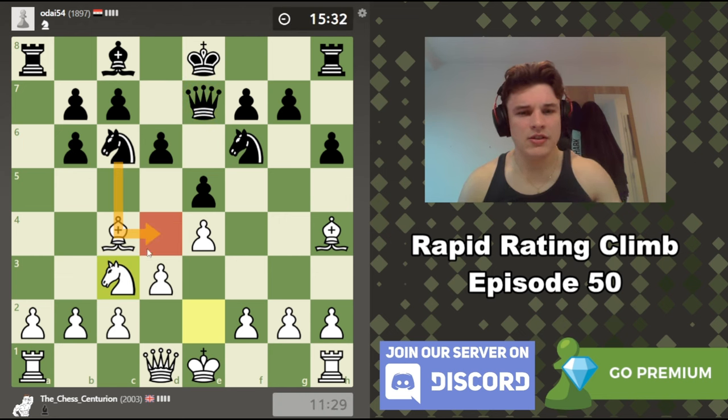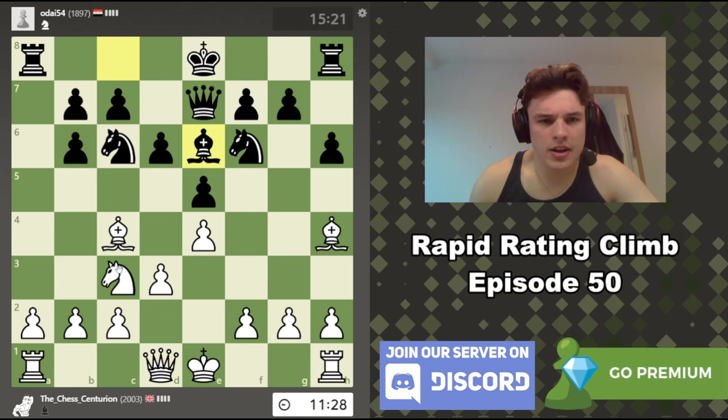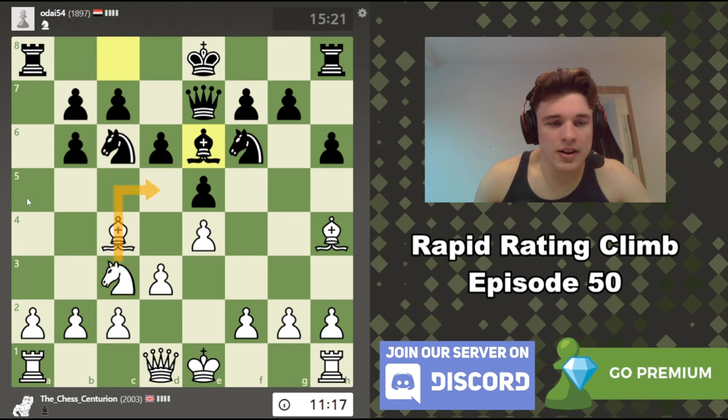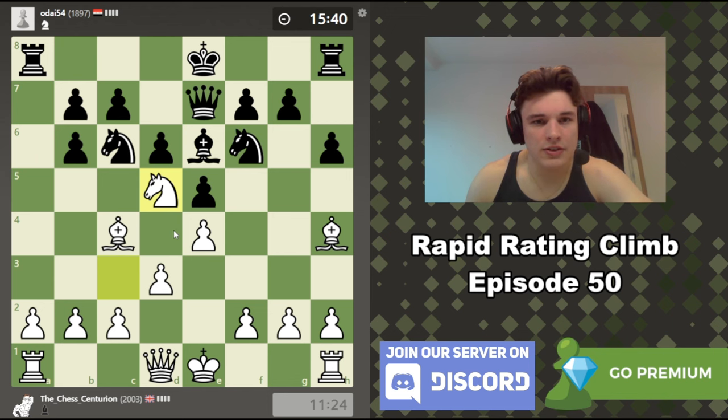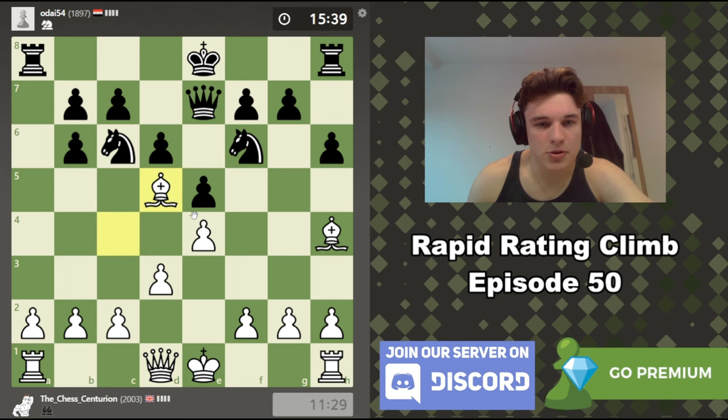I am allowing this knight into d4, I'm aware. But if he goes Nd4 here then Nd5 should be pretty devastating. Okay, bishop e6. If I take this and queen takes or pawn takes, then Nd5 is no longer very effective, so I think I should play it here. Let's go Nd5 — bishop takes. There's no point taking with the pawn and blocking our own bishop, so let's play bishop takes. We have this pin still going on.